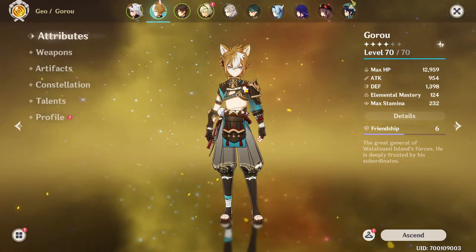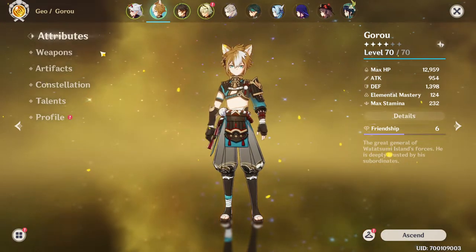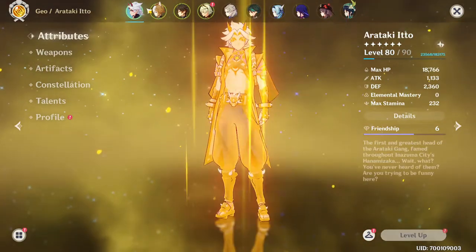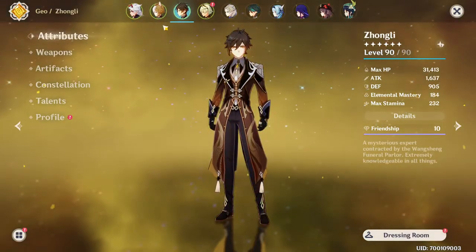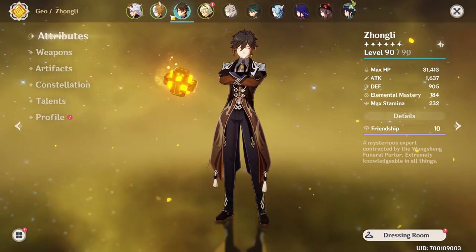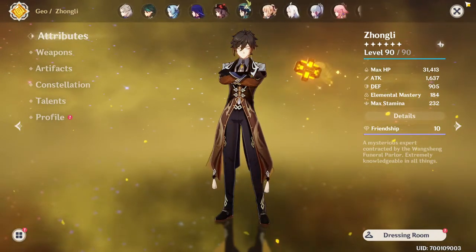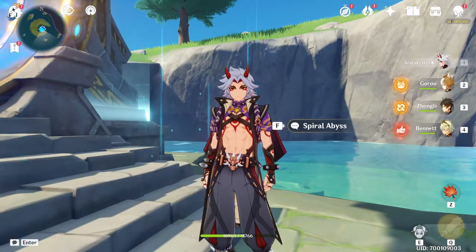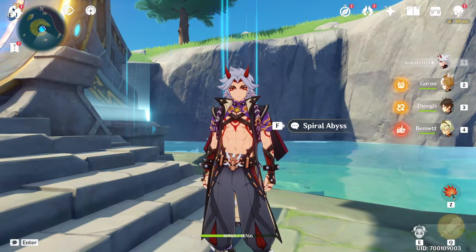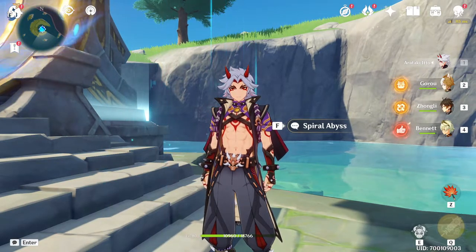All you need is one Itto and one Gorou and you're pretty much good to go. You can have a third geo character if you really want the extra buff from Gorou, otherwise you can just chill with those two characters, maybe add Xingqiu in the slot or some other character. Hopefully you guys enjoyed — let me know in the comments below, and I'll see you in the next video!